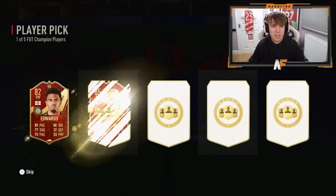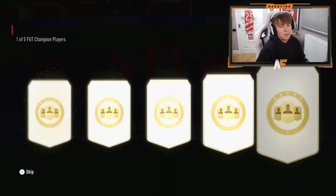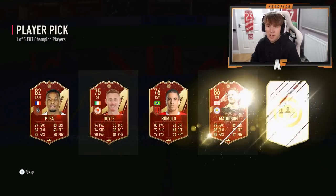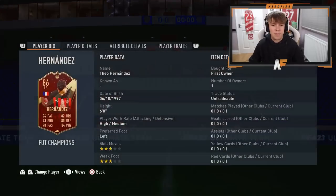Player pick number two — not a bad start at all. Give me a Salah or a Diaby. Going to Michael for the rating. Third player pick — I don't really care who I get now, Hernandez is already a dub. We get Maddison to end it off. Tayo Hernandez — I'm very happy with that.